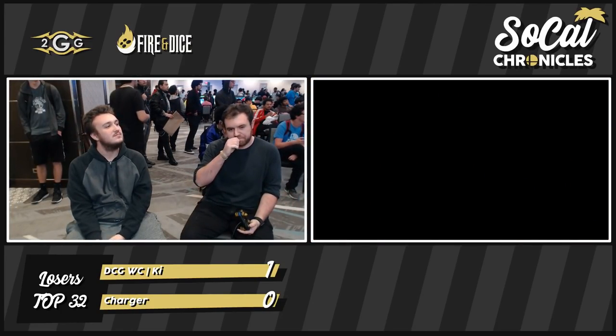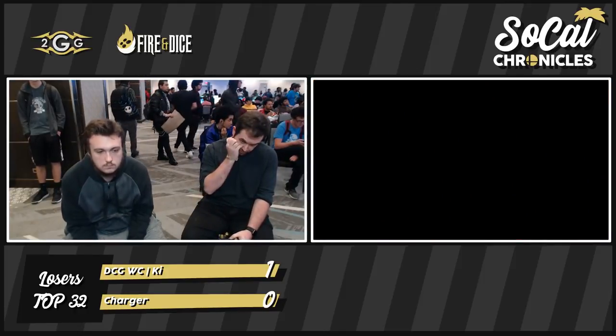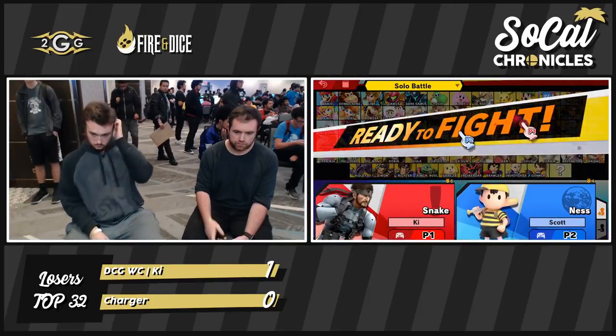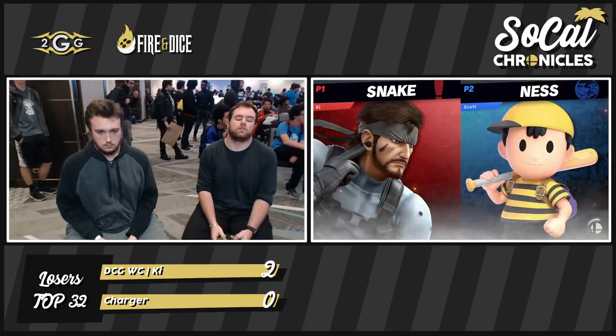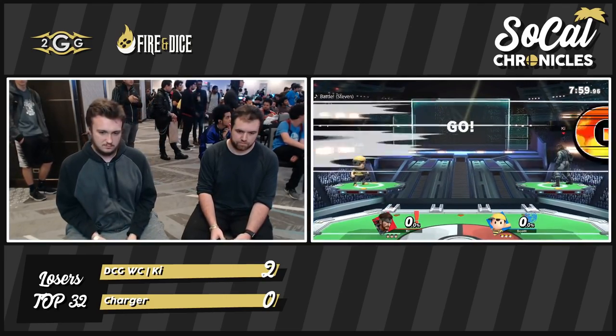What a bummer of an up tilt — Charger worked very hard that game to make it as close as it was. I think he's taken every stock by up tilting. All of them. He took one with Nikita at the very least. Five up tilts, one Nikita — these are the ingredients to get stocks and get W's with Snake.